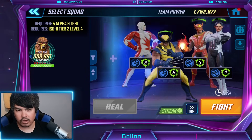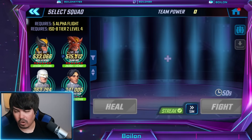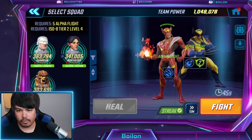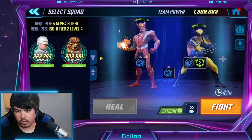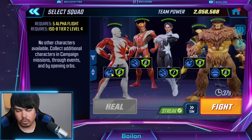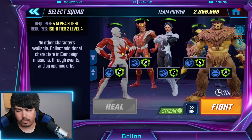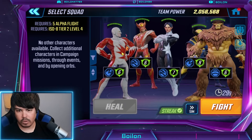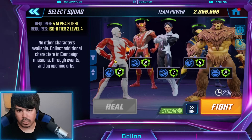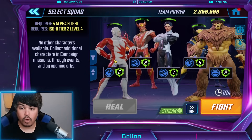So we'll kind of just show you the team here. They are level 100, which explains why some of their power levels are a bit higher on the scale because you get a lot of actual number values out of level 100. We have Sunfire and Wolverine there. I'm going to put North Star in the middle and Sasquatch on the far side — he has Fortifier. I'll probably switch Guardian around and stick Skirmisher on Guardian because I think that's what we're going to need.